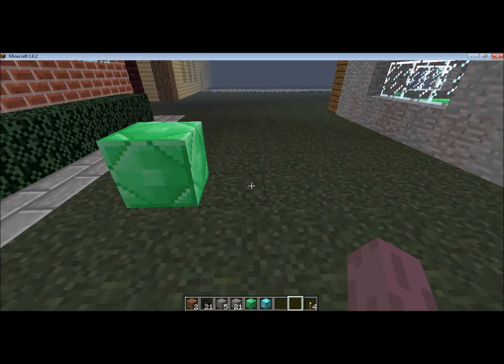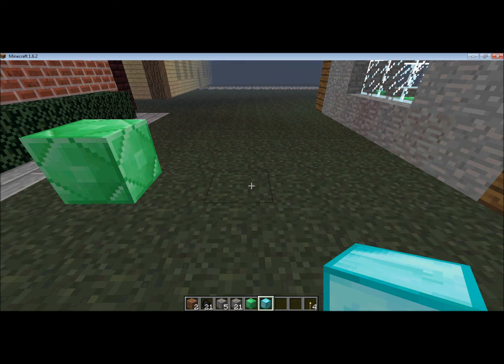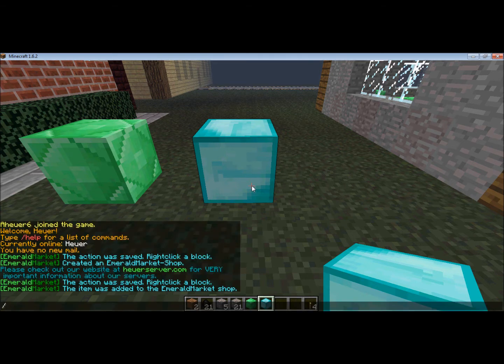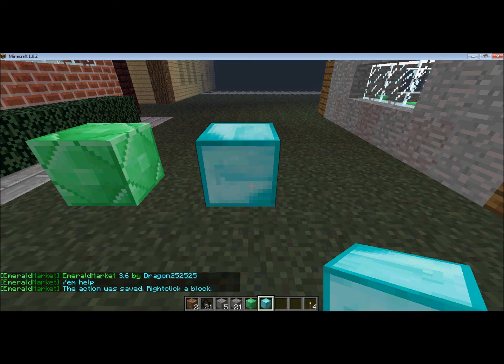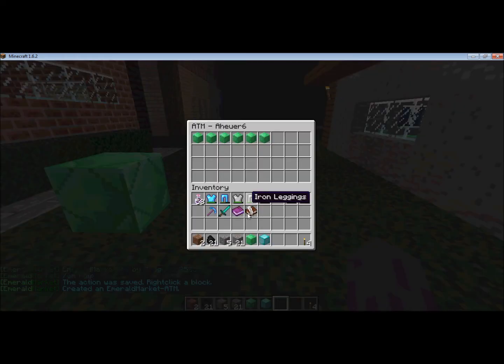The nice thing is that all of your Emeralds are stored in a bank account. To access your bank account, you need to place a diamond block and do /em create atm. Then you right click and open it up.